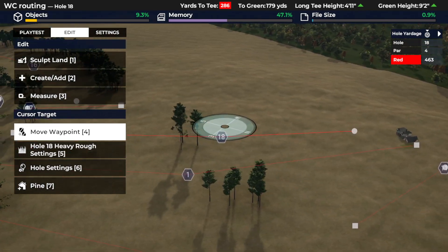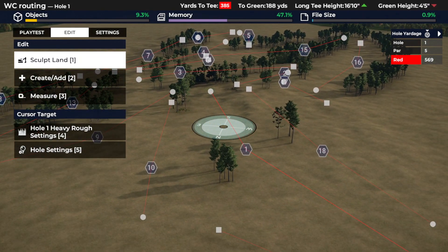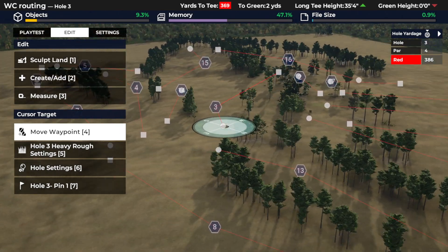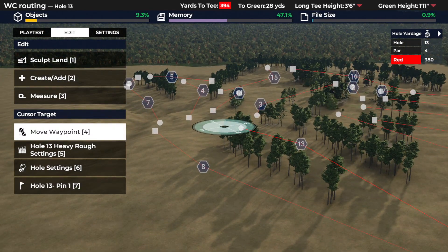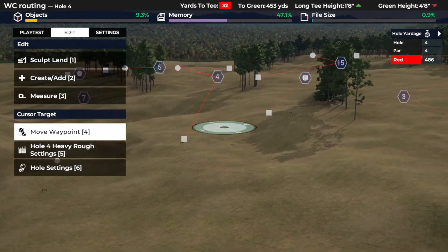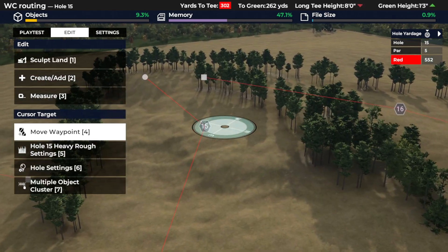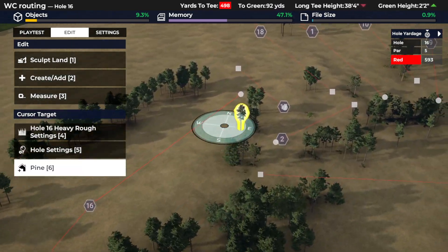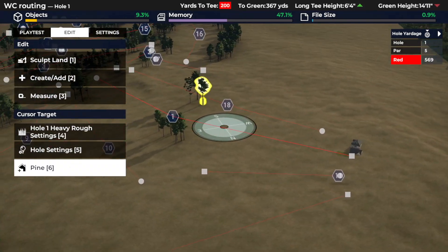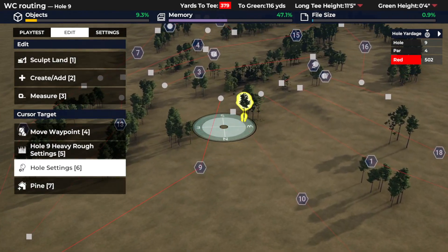So those are kind of my key principles. In terms of routing, I tend to spend — probably for a contest course — five or six days constantly scrutinising and getting to know the plot that you've built. It's one thing building the plot and finding holes; it's not until you really spend the time digging into it and working out how things fit together that you really understand it. Real course architects would spend ages doing this — walking the land, getting to know it, working out that sequence. I hope you've enjoyed, and thank you for stopping along. I may do a few more videos on this course. I think this is going to be the contest entry, but it might not. Either way, hopefully you've enjoyed and see you again soon.